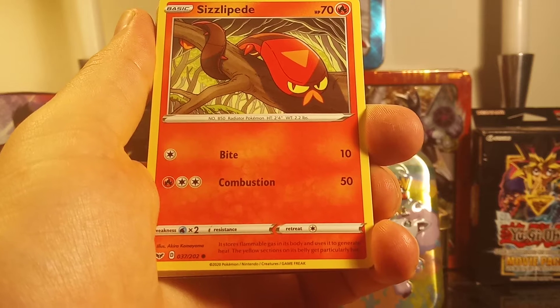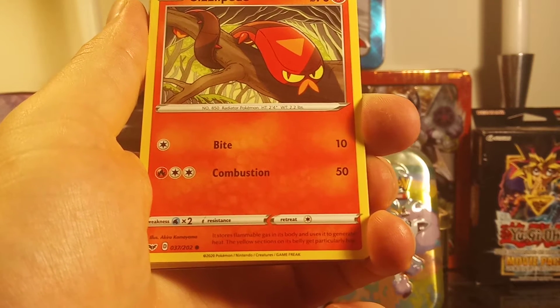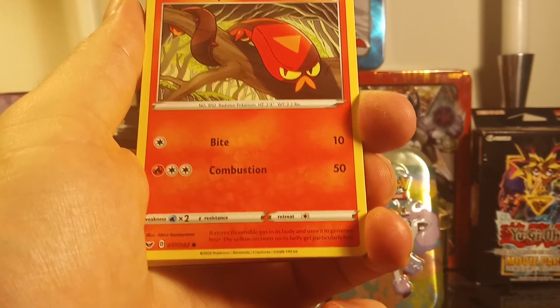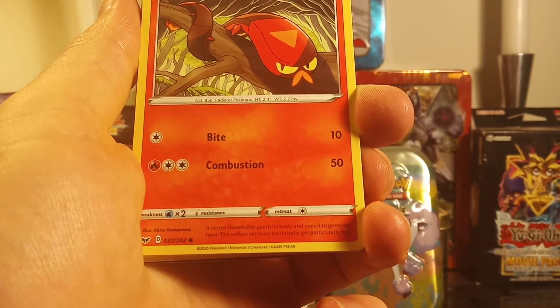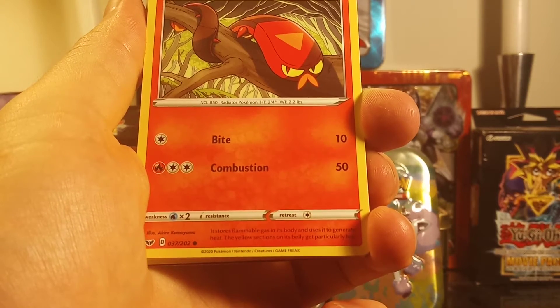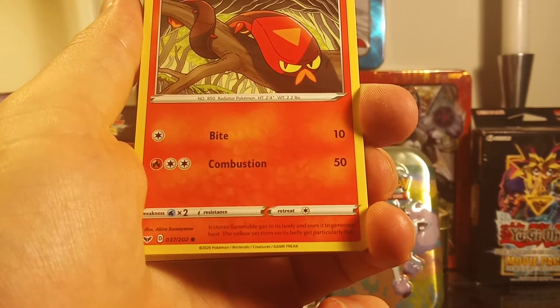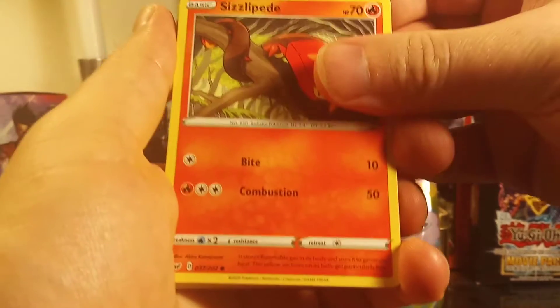Next up — Sizzlipede, HP 70. Bite 10, Combustion 50. It stores flammable gas in its body and uses it to generate heat. The yellow section on its belly gets particularly hot.